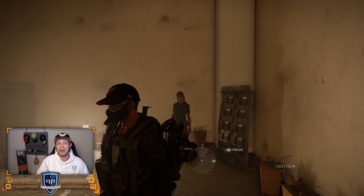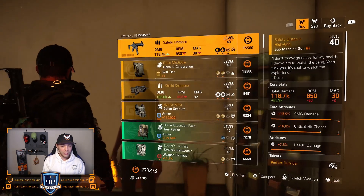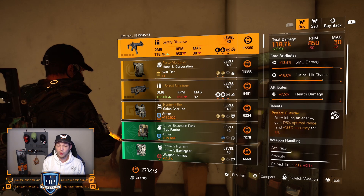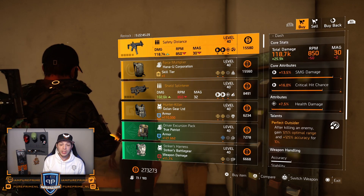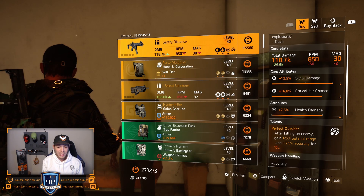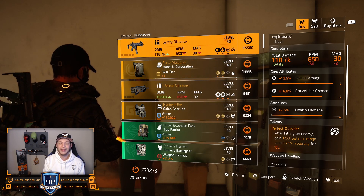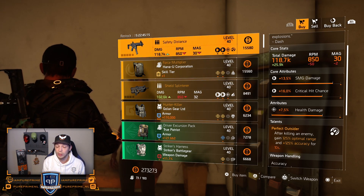Today, Wednesday, Cassie Mendoza. So let's see what she sells us, shall we? The first thing is the Safety Distance — a named SMG with the Perfect Outsider on there. 13.5% SMG damage, 16% critical hit chance, and 7.5% health damage. Could be nice — roll the health damage away for whatever you think is necessary. Damage to armor could be very nice.